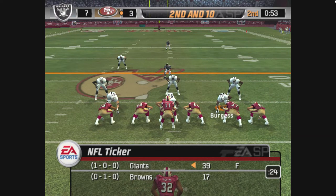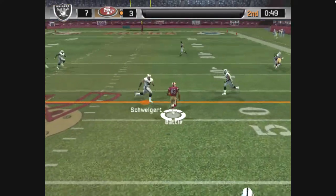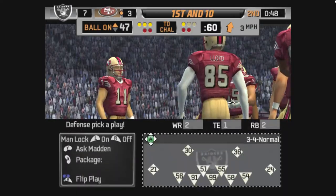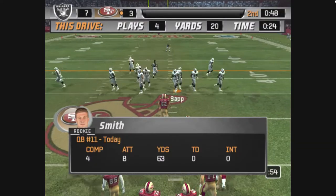The Raiders come out in a nickel package. Gets the pass off and the catch is made; Schweiger brings him down. This defense looks good. This is a good one to call — ball on the 47-yard line.